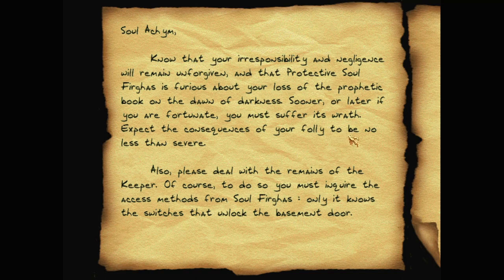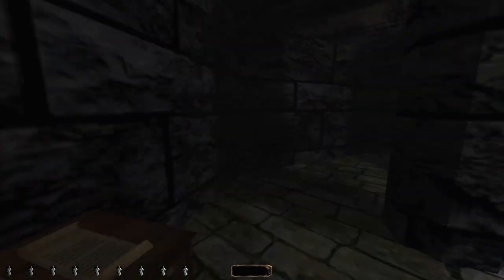Parabolic Burke lost. Please deal with the remains. To do so, you must acquire the access methods from Salt Burgers. Only if Burgers knows the switches that unlock the basement door. Hmm... Which is Salt Burgers?